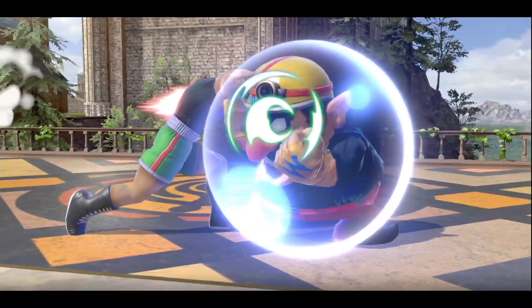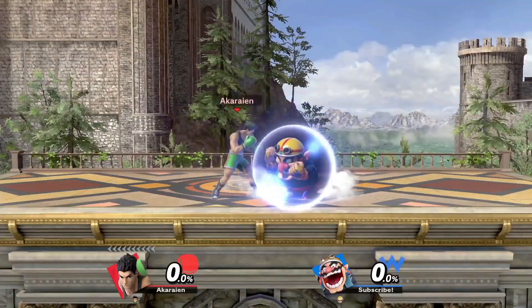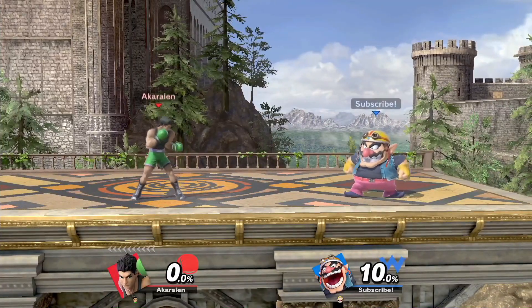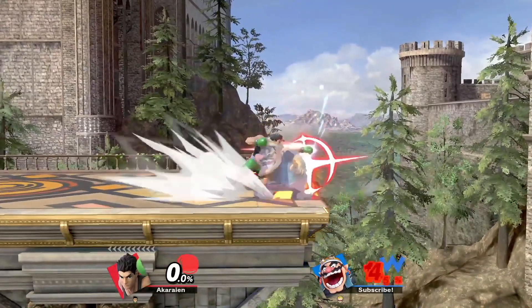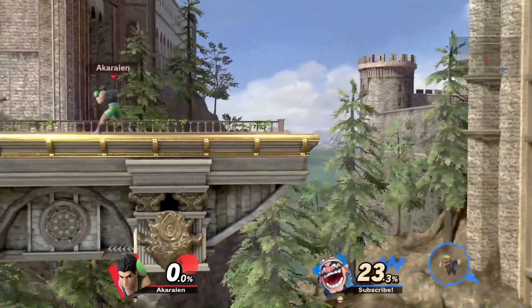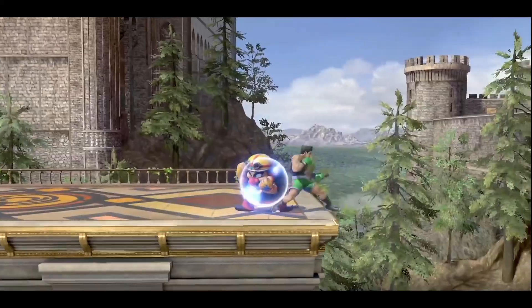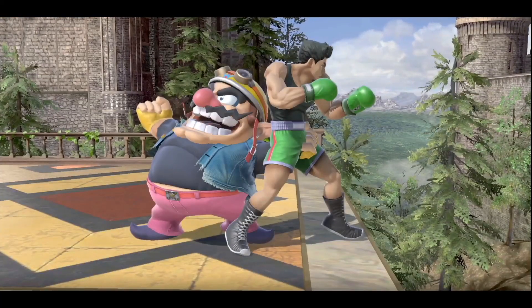F-tilt is actually surprisingly powerful when pressuring your opponent's shield. A lot of people do not expect the multi-hit and try to either jump out of it or press an out-of-shield panic option. This can lead to a lot of situations where you can pressure someone off stage, and it can also be somewhat safe if spaced right. It also has the ability to cross up, making it an insanely useful tool when used correctly.